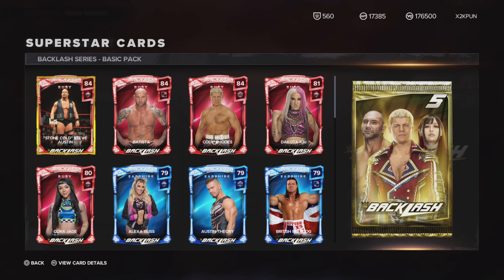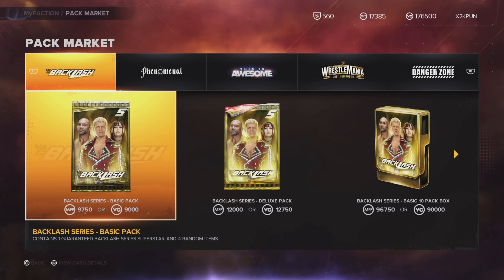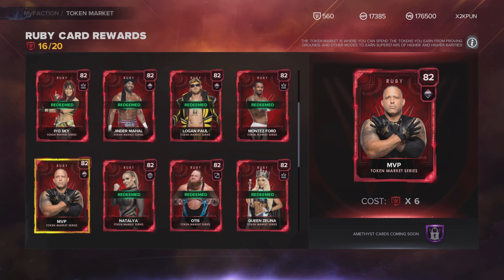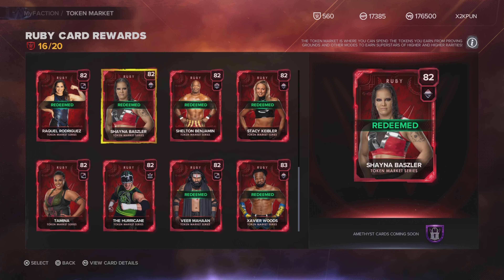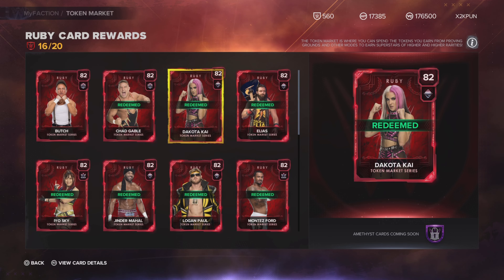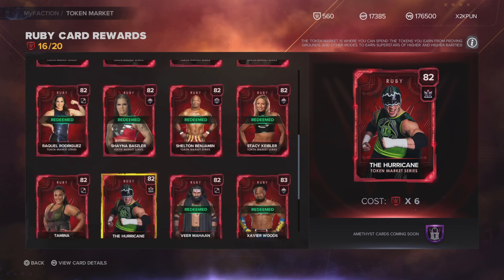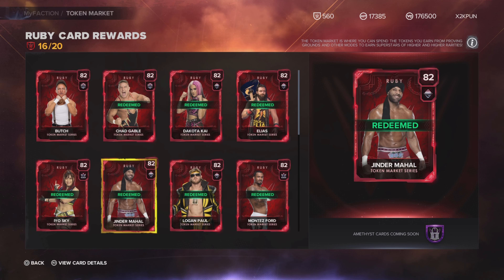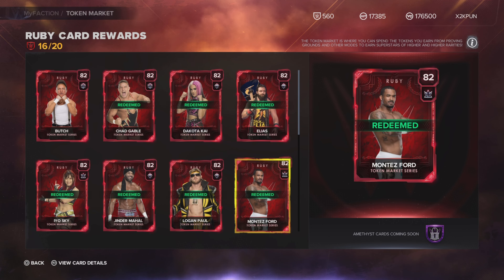The token market has been phenomenal — cards like Jinder Mahal, Logan Paul, R-Truth, Chad Gable, Chyna, Bezel — you could take these cards and definitely grind Proving Grounds and Faction Wars without spending money. These token market cards are actually better than what's in the packs, so you're not even giving us an incentive to open packs. Continue to give us this — if it wasn't for the token market, I don't think anyone would still be playing this mode.